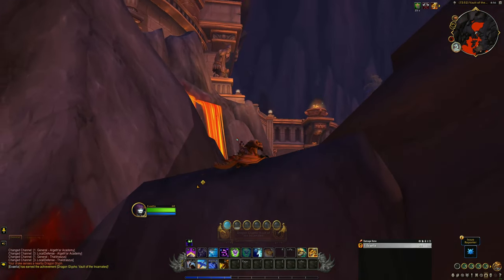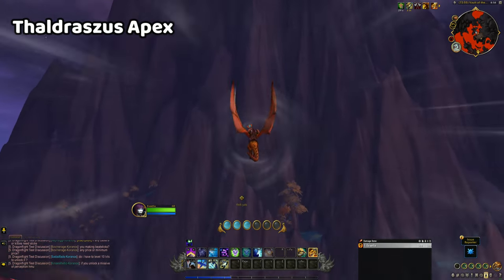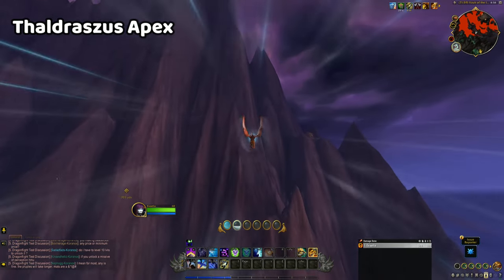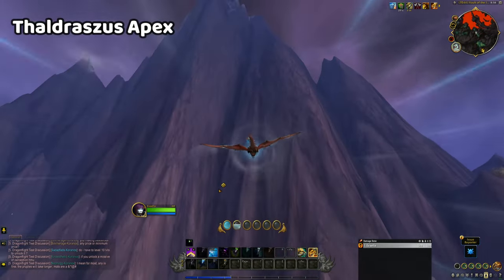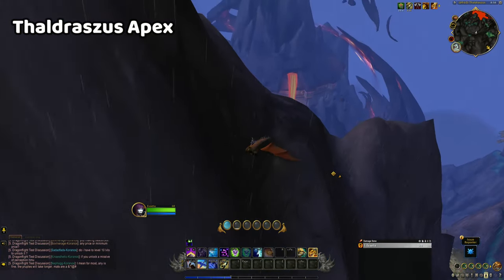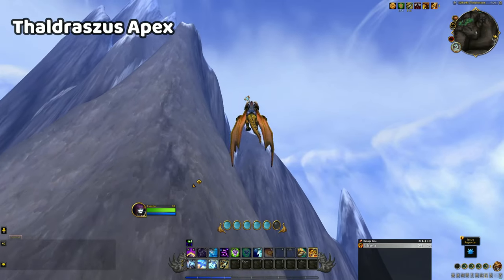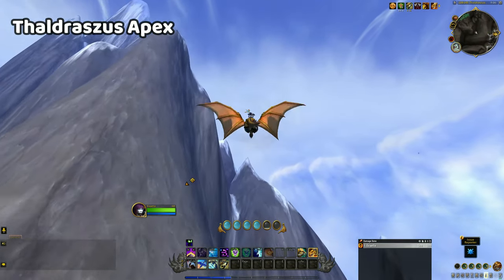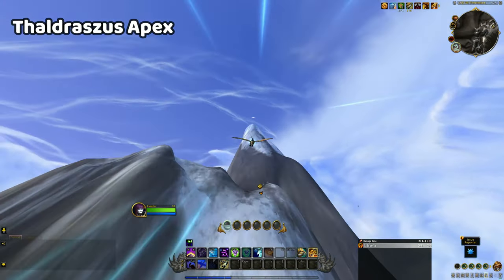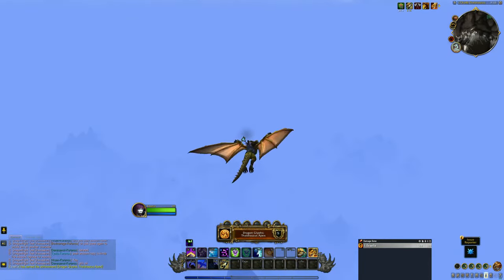Find a safe spot to land. The Saldrasus Apex is by far the most difficult glyph to reach, as the mountain is absolutely enormous. Even with the maximum of 6 vigour charges, you will still have to take multiple breaks as you try to scale the mountain. There is no way to reach it on foot, and the apex towers over the rest of the zone, so there isn't really a good place to start your ascent — you just have to start somewhere. I wouldn't recommend trying to reach this glyph without the maximum vigour charges available, which is 6, as the Whirling Surge ability is great for giving you a boost of momentum, but it costs 3 vigour each time you use it, so you need plenty of vigour to spare.